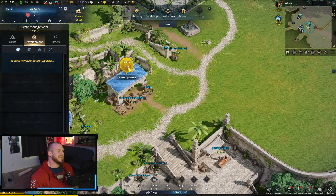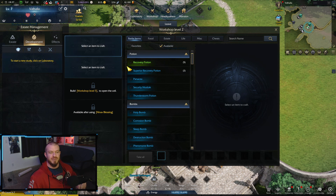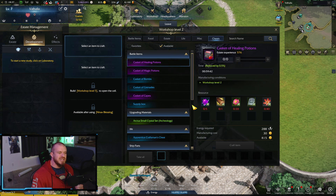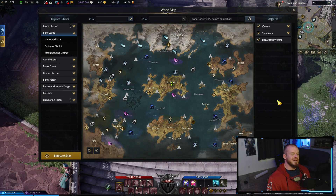Before we leave the estate, similar to the housing guide, you can do life skills inside your estate after you unlock that ability through upgrading it. The battle item chests here are made with resources that come from doing your gathering inside the estate, and they look a little different than the ones you'd get out in the regular world.